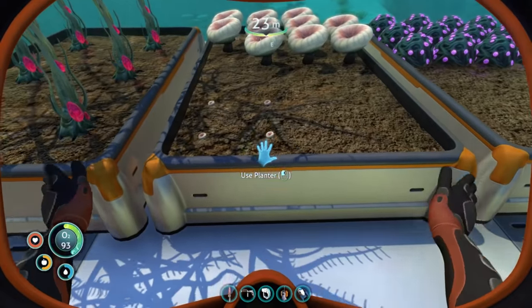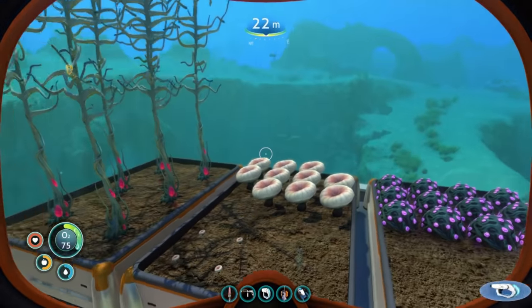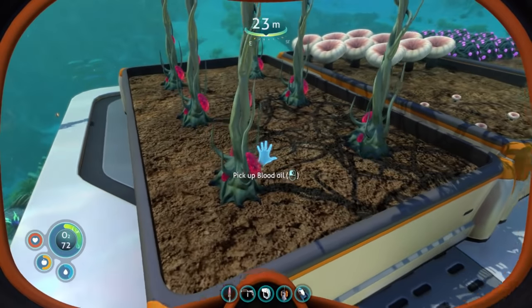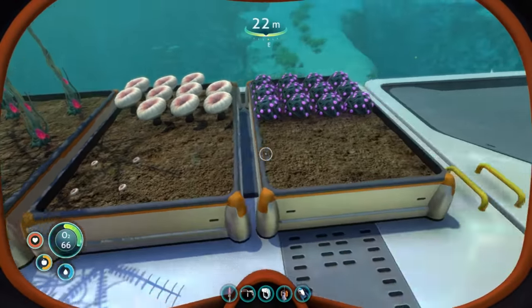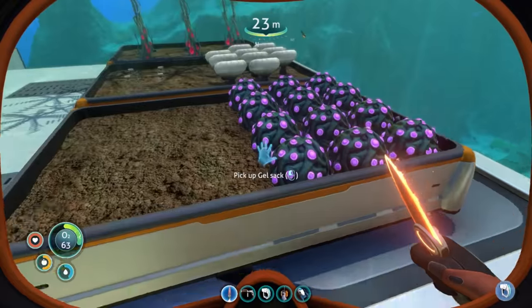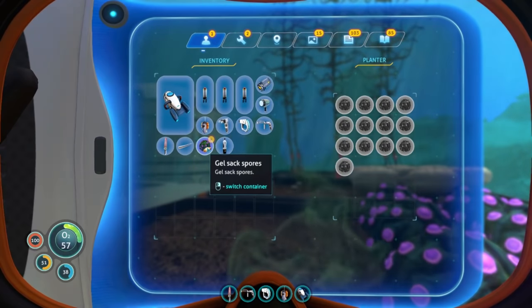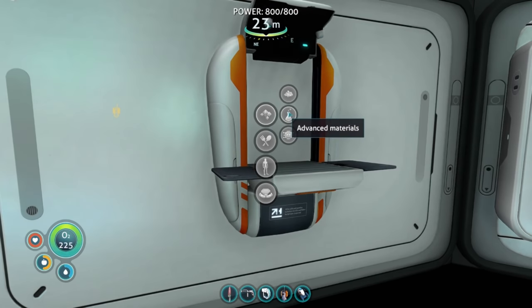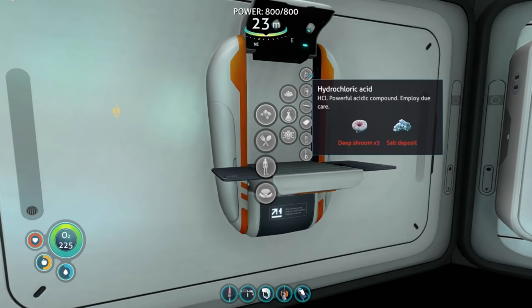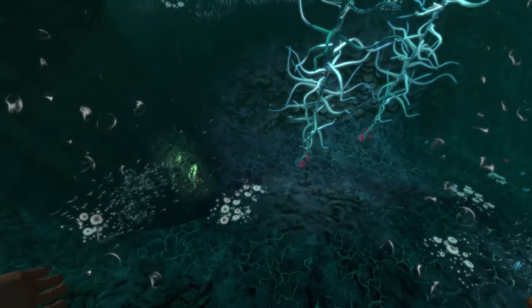As you can see, I now have four in there. With the blood oil, you have to plant it — just plant the one blood oil, it'll start to grow, and once it grows tall you'll have at least three to four blood oil on it; pick those and plant those, and grow as many as you want. Once you find gel sacks, you can do the same thing — hit it repeatedly with your knife to get seeds, then switch to the container to grow more. In the resources tab, under advanced materials: hydrochloric acid needs three deep shrooms, so make sure you grow them or you'll have to go to the blood kelp zone every time you need some.